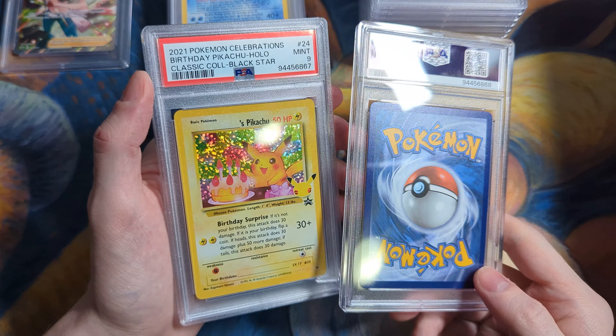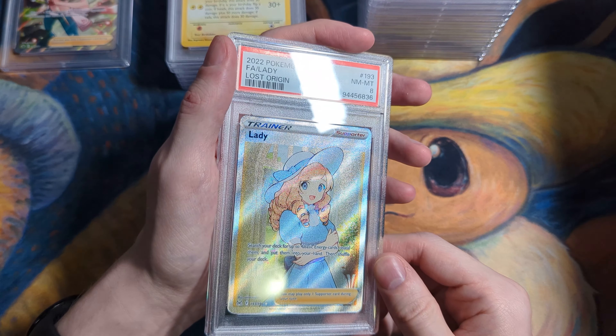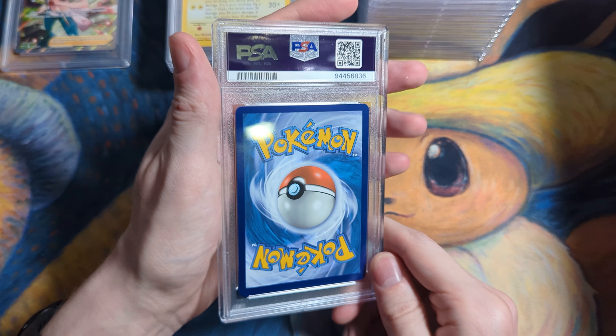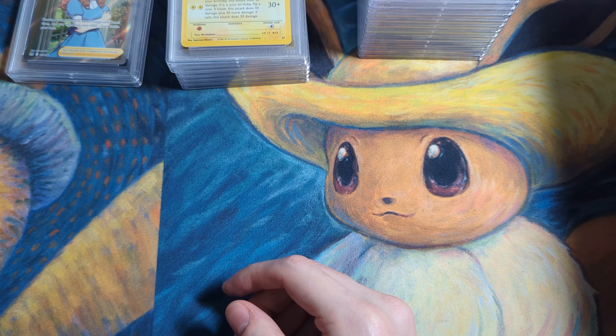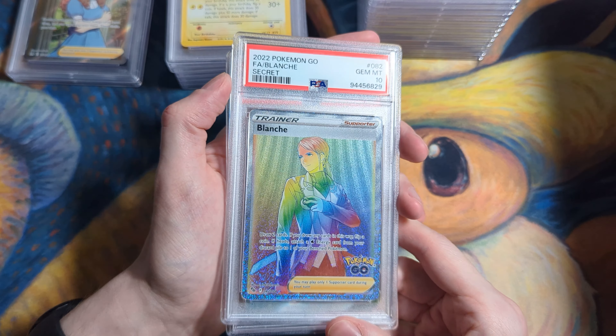If you grade your cards too harshly, you're just going to be grading stricter than PSA standards, and they're pretty easy graders. So you don't have to go in with a magnifying glass. Unfortunately, that lady hit an 8. Did this one have a dent also, or was it just centering? There are like a couple missing pieces of texture — maybe that's why. That's unfortunate though; these 8s are going to lose us some money for sure.